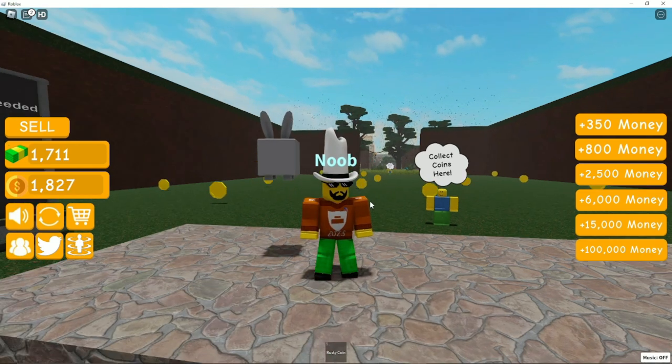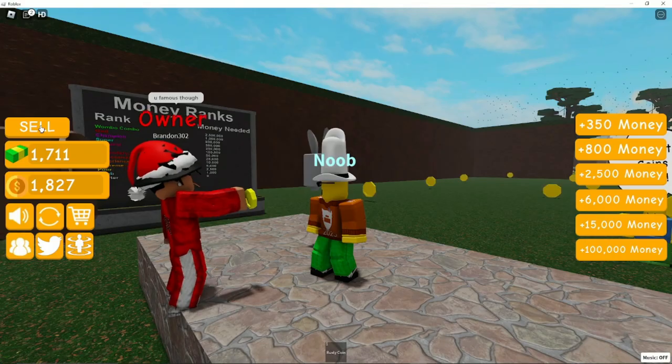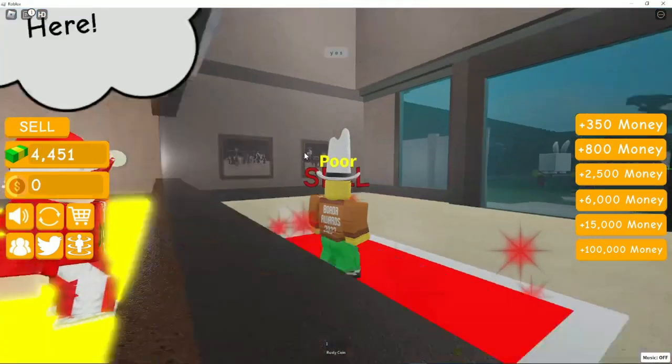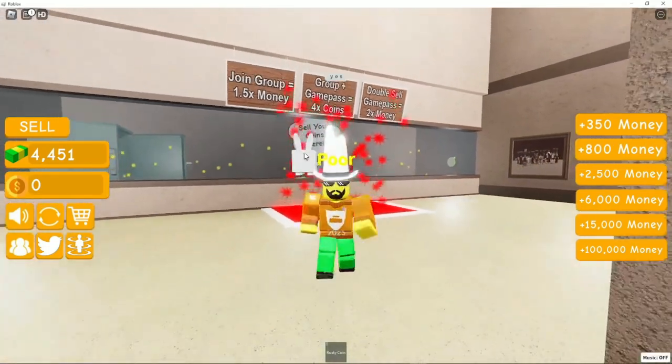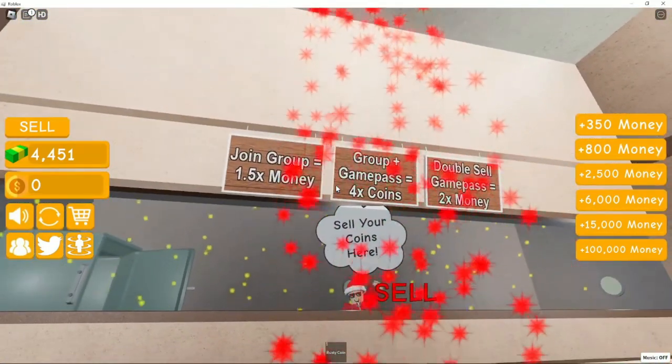Now pay attention. If you want to sell your money, go and click the sell button over here. This sell button will take you straight to the stand where you can sell your coins. And if you want extra money, you can join the group.